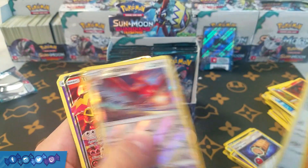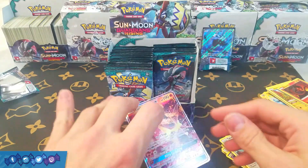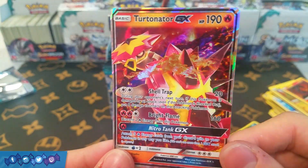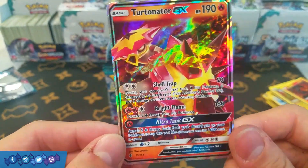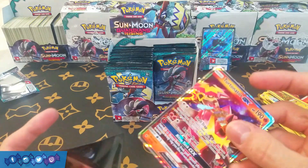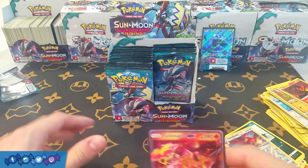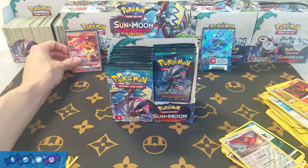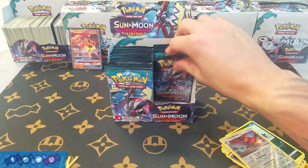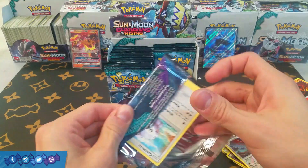We got Talonflame and Turtonator! Okay, this is a pack I can get behind. I don't own any Turtonators, but it's definitely one of the more playable GXs — you can put this in your Volcanion deck most likely. All of its attacks seem pretty strong, and it's a very pretty card — making up for that Wishiwashi. The only thing I'm worried about is you only normally get like one or two full arts per box, so I'm really hoping that Wishiwashi is not our only full art or secret rare.